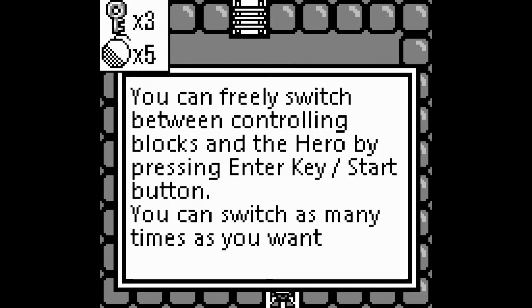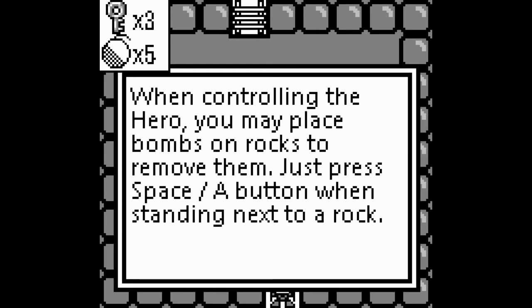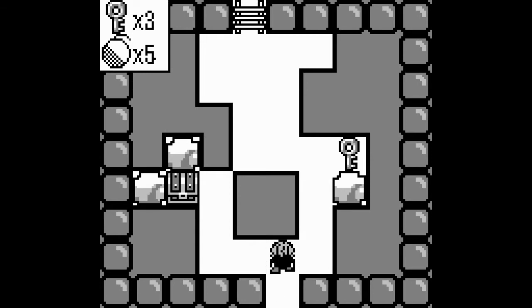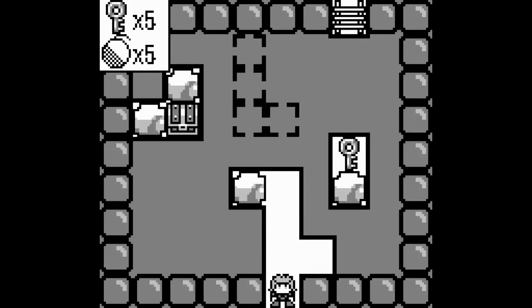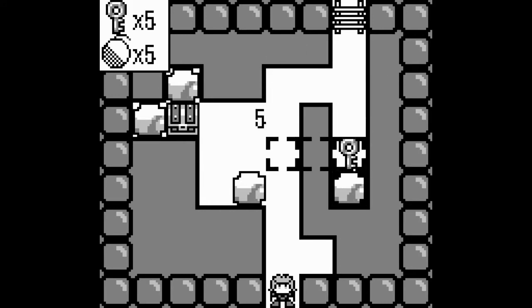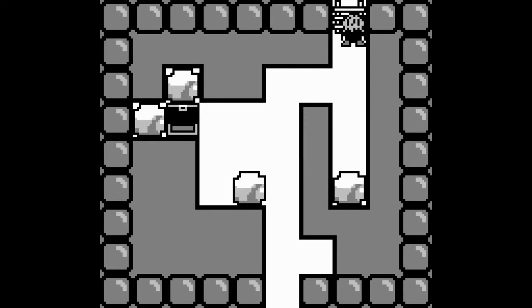You can switch between controlling the blocks and the hero by pressing enter or the start button. When controlling the hero you may place bombs and blocks; to remove them just press slide. Let's go grab the key. I don't care about the rock. Let's grab the chest, which gave us a bonus key I guess, because it cost a key to open. Treasure chests just contain more blocks, keys, or bombs. I only have a limited number of blocks, which is kind of scary. We got a key, we need more blocks. Next.